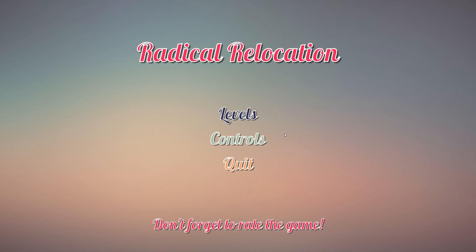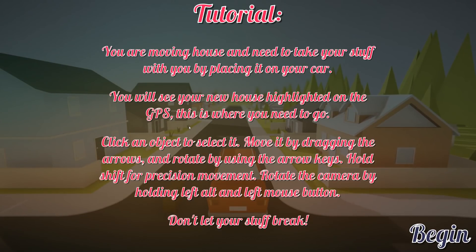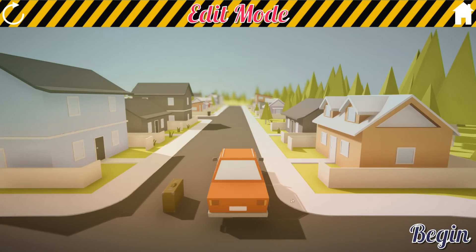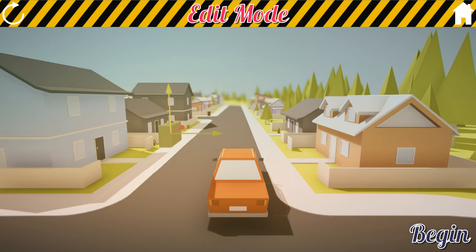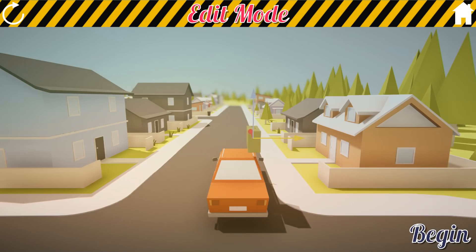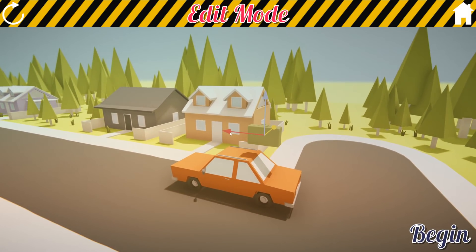We're checking out Radical Relocation. This is a simple little Ludum Dare game that I found today, and it looks pretty damn fun. Basically how this game works is we have ten different levels to do, and we are actually moving right now. Here's a tutorial: you're a moving house, and need to take your stuff with you by placing it on your car. So basically we gotta get from point A to point B with the stuff on the ground beside us. Obviously we're starting off pretty easy here — we got a pretty big suitcase.